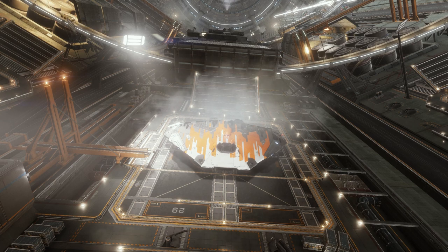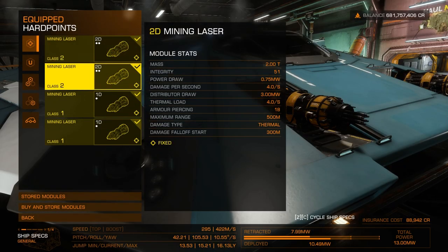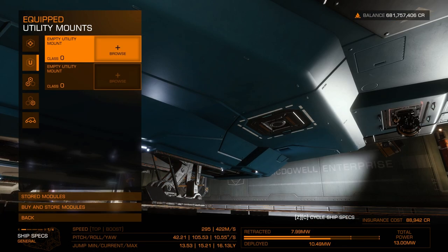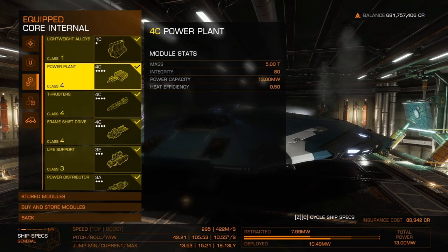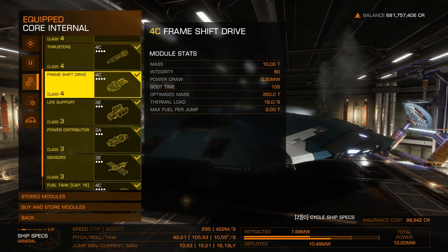It has enough slots to equip two 16-ton cargo racks. For the hard points, I installed two 2D mining lasers and another two 1D mining lasers. For the core internals, I went with a 4C power plant, 4C thrusters, 4C frame shift drive, and a 3A power distributor to keep the costs down.